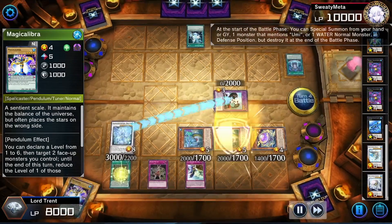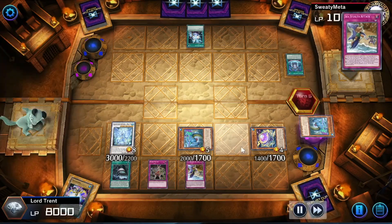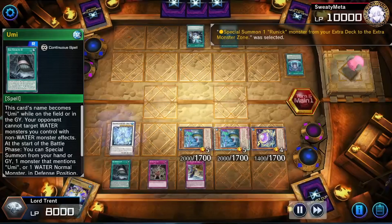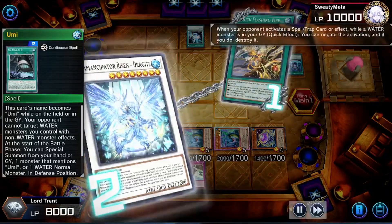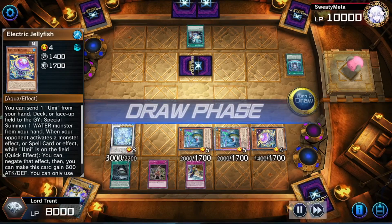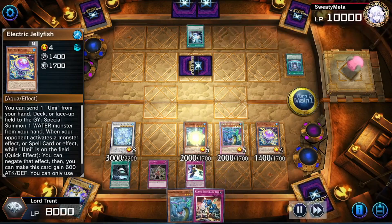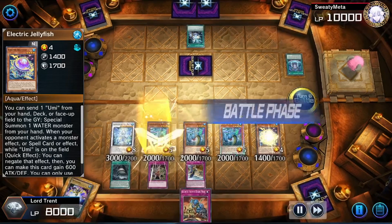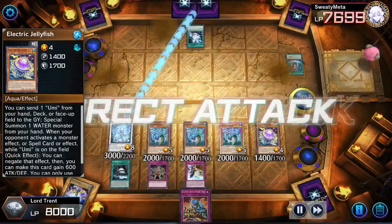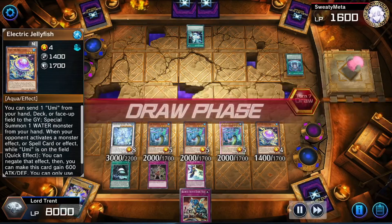We're going to activate Sea Stealth 2 to bring back Ocean Dragon Lord. We're going to activate Sea Stealth to banish it so that in the end phase we get it back instead of it getting destroyed by Sea Stealth 2 — basically a nice little cheat. He's going to activate effects, but it doesn't really matter because we have two Spawn Trap Card negates per turn — we have the Dragite and the Jellyfish. Every turn we can negate twice, which is really strong against Macro decks. He can't really do anything.